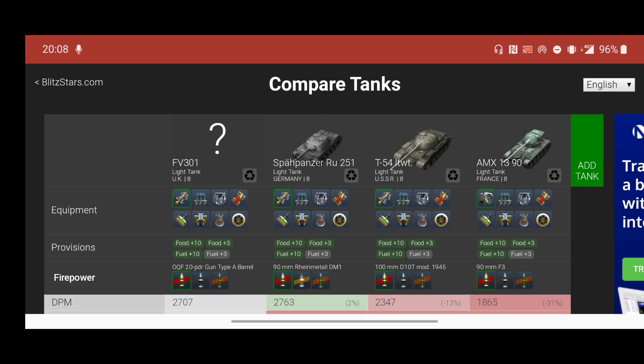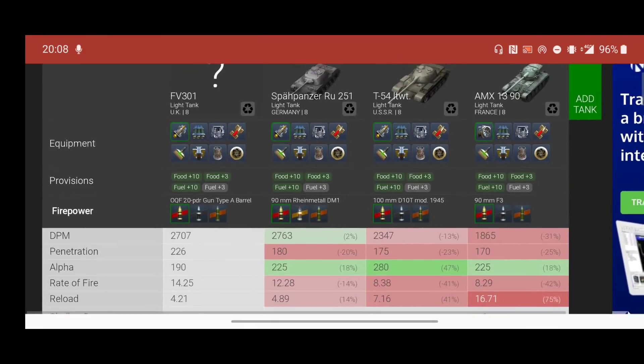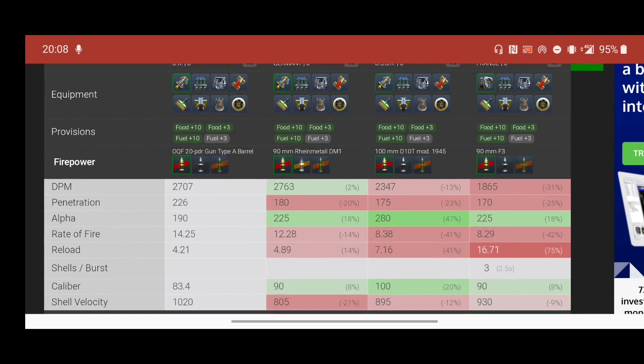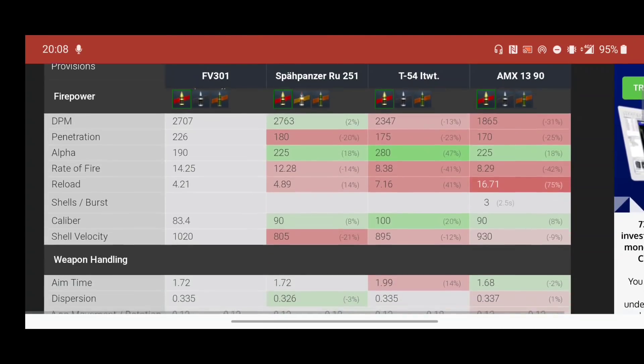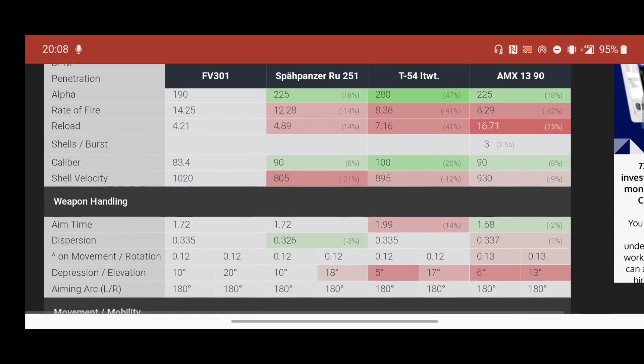Good evening ladies and gentlemen, I'm Meadsy and welcome back to the channel. Today we are looking at the FV301, the new tier 8 light tank. The DPM is pretty good at 2707, and the penetration is really good for its standard AP at 226 — compare that to the other light tanks at tier 8 which use APCR at 258. I run calibrated shells, which drops the DPM by a couple hundred, but the penetration is this good so I might not even run them. It has 190 alpha, a 14.25 rate of fire, and a reload of 4.21 seconds.